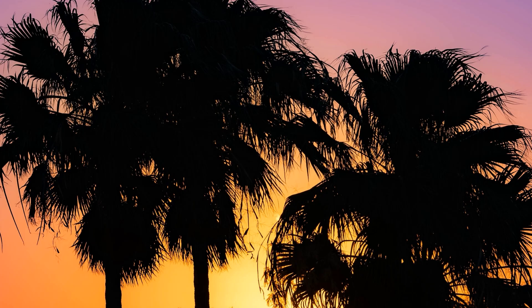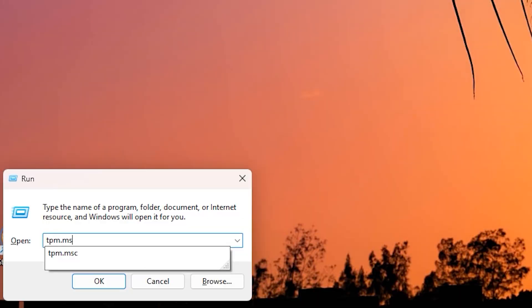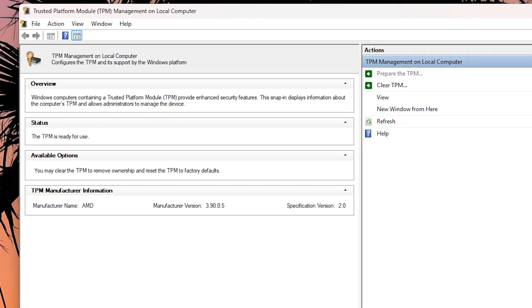Once you go back into Windows, you're going to hit Windows R and type TPM.MSC. Once you do, you'll see this wonderful box that pops up. I know it's nothing fancy or astounding, but at least you know TPM 2.0 is on. And the more beautiful thing is that you'll be able to play Battlefield 6 now.